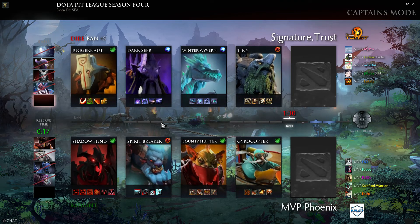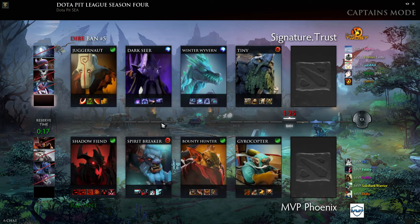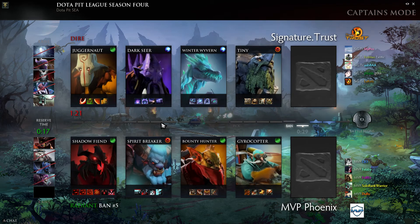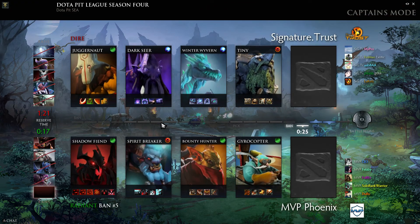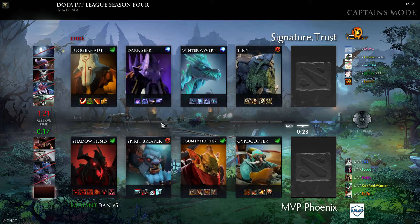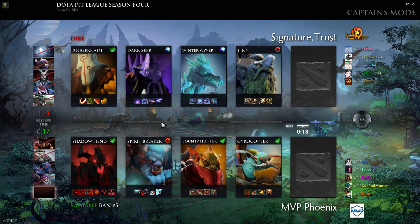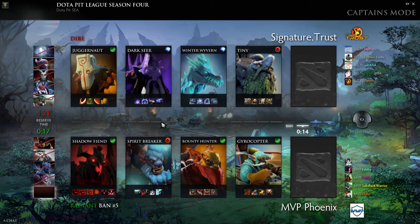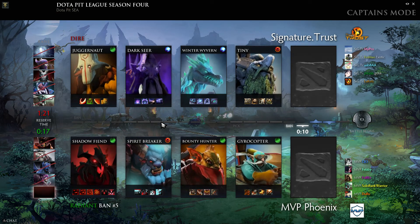Worst case scenario for Trust: Darkseer has to go into the jungle and farm, takes Tiny's stacks, and the knock-on effect is Tiny is delayed by a further five to ten minutes. Juggernaut really has to be the active key component here. Best case is Darkseer gets a good start and they push with Juggernaut while Tiny gets to farm.